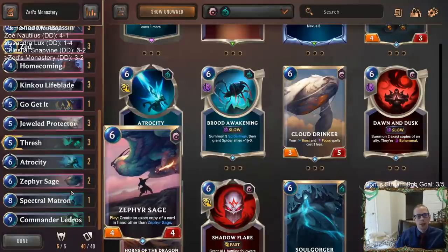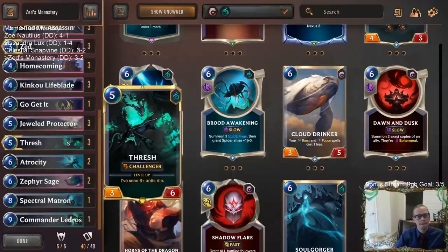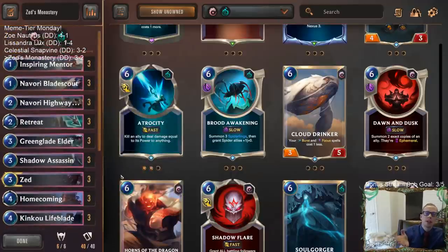Alright, so there's Zed's Monastery. It's supposed to be a Monastery deck but we didn't really play it — I'd recommend trying this out with Thresh and an extra Atrocity. That could be pretty sweet. For those of you watching later on YouTube, hit that like button and of course leave those comments — let me know what you think of the deck, what you like to play with Green Glade Elder, and what you think of putting in Thresh instead of Monastery. Give me that feedback! That's going to be it for Zed's Monastery — thanks for watching, and I'll see you for the next video.